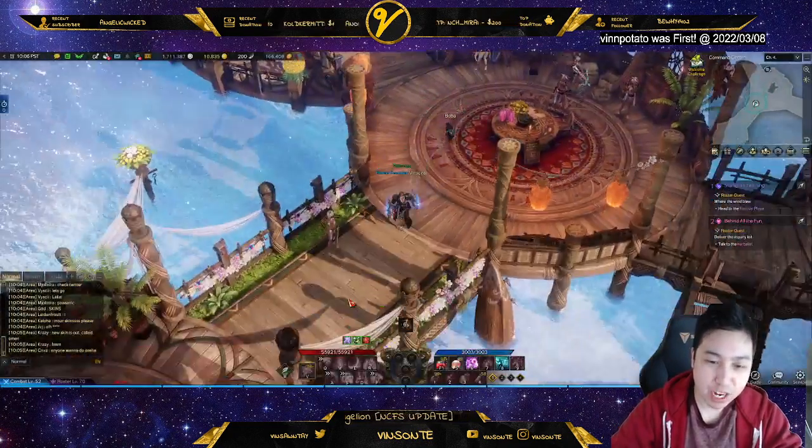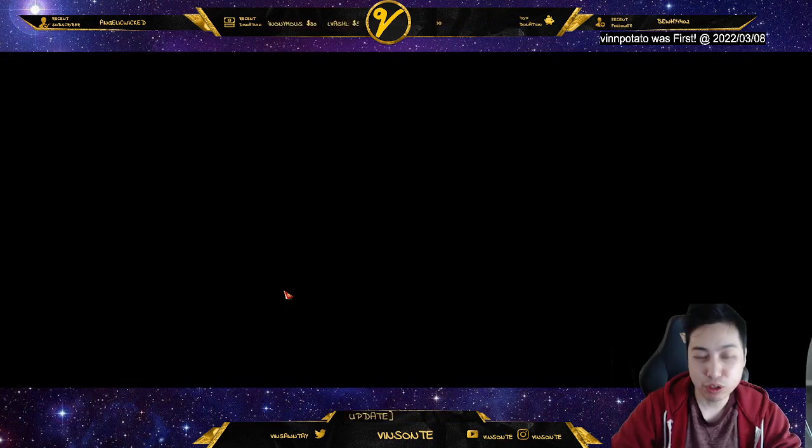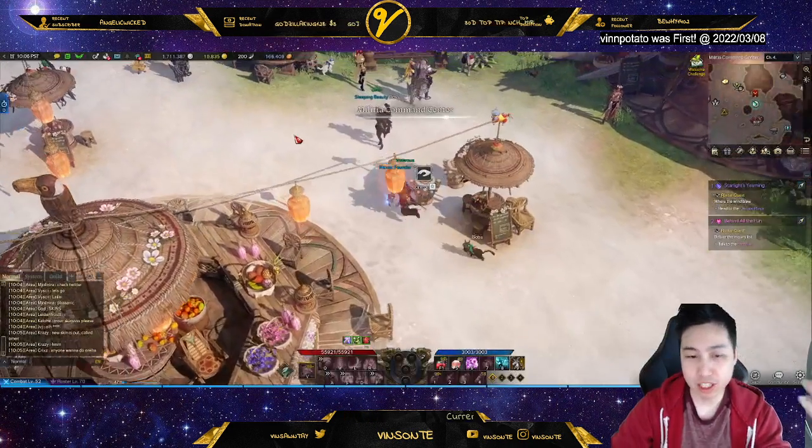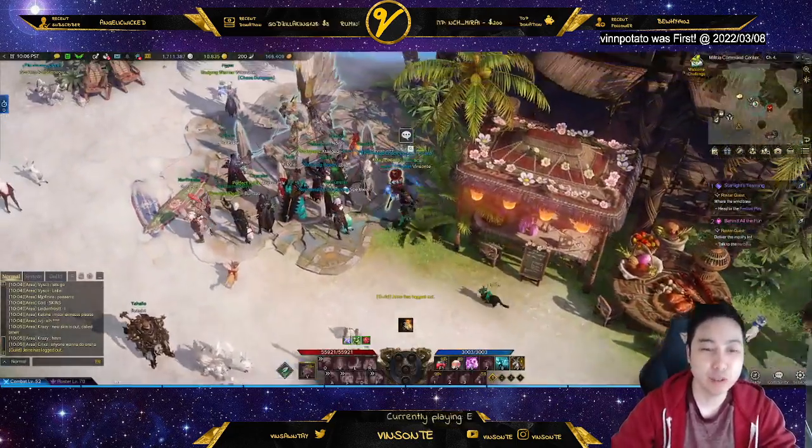The Guardian Raid is also unlocked at 1302. You do get a Chaos Dungeon — so after you beat the story in Punika, you unlock the Chaos Dungeon. Make sure you do that.